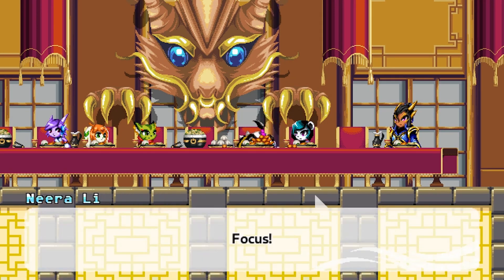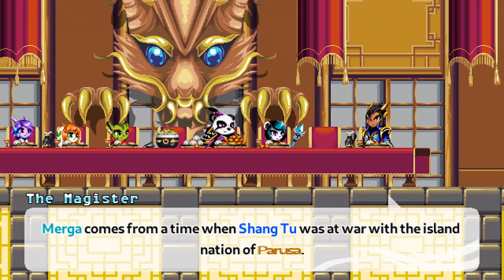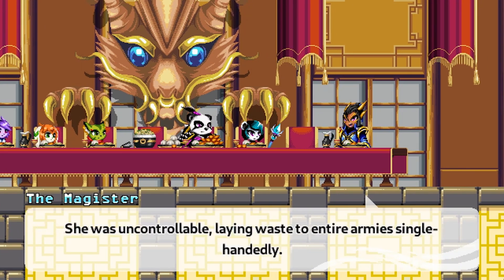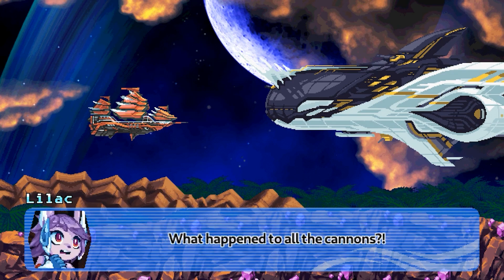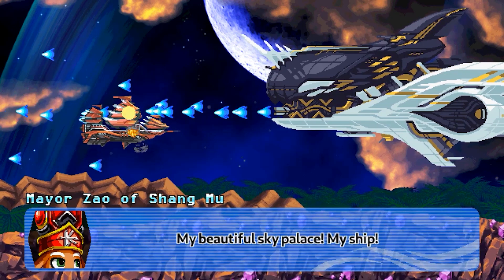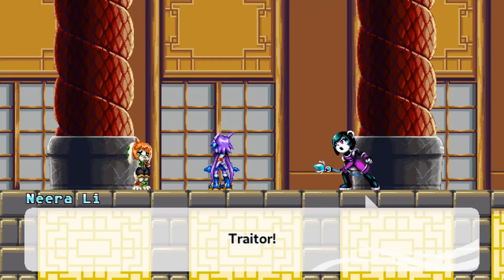A standout in particular for me was Mare Zhao. Even though I liked him in the first game, the way his character shines through in Freedom Planet 2 is simply entertaining. I found myself genuinely laughing at some of his dialogue. For example: 'Battle stations? This is Mare Zhao's luxurious sky palace, not Mare Zhao's dread not marauder. What happened to all the cannons?' 'Where else was I going to put the hot springs?' Simply a treat of a character.